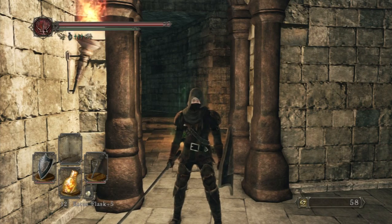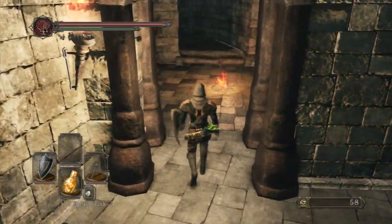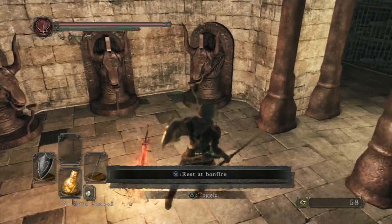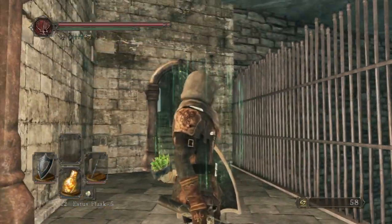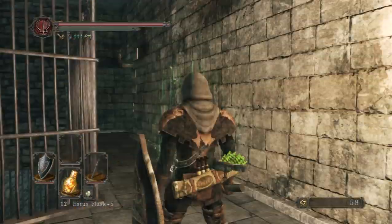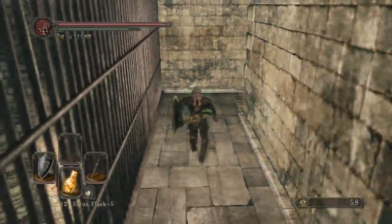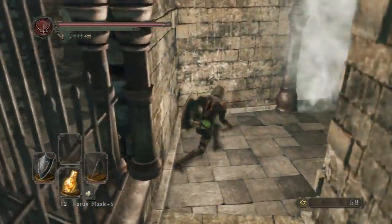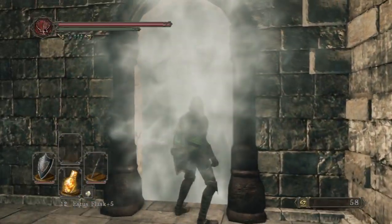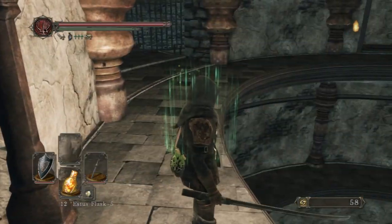Hey, what's up everybody, Holmes here and welcome back to more Dark Souls 2: The Lost Crown of the Iron King DLC walkthrough. This is a real walkthrough, not a playthrough. Last time we left off at lighting this bonfire and pretty much cleared out the first part of the DLC, the upper floor. Now we're in the tower itself, so let's explore and find more bonfires. Transitioning through this fog door - it's not a boss fight, so don't worry about it.